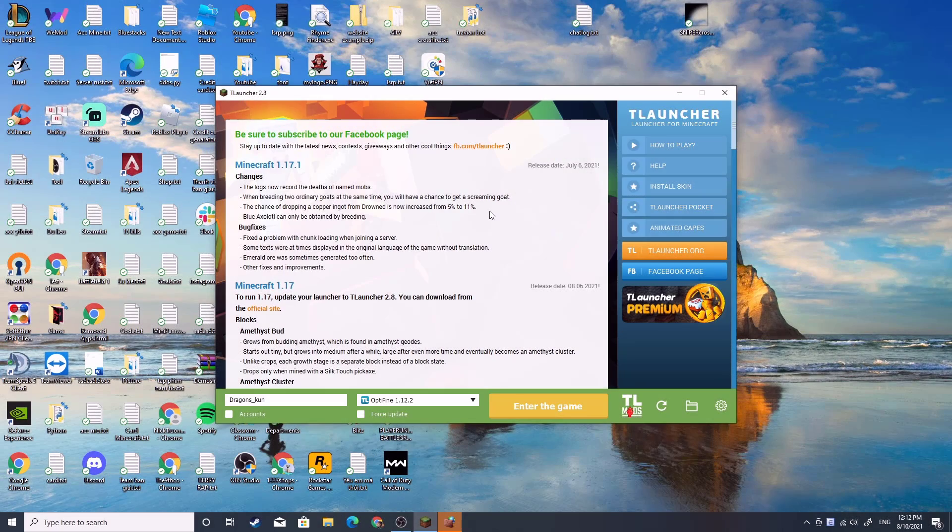You will open up the app. In this app there are all versions of Minecraft, from the oldest version up to 1.17.1. Here you can put your account name, or you can use the free account — you just put your name in and they will let you in for free.